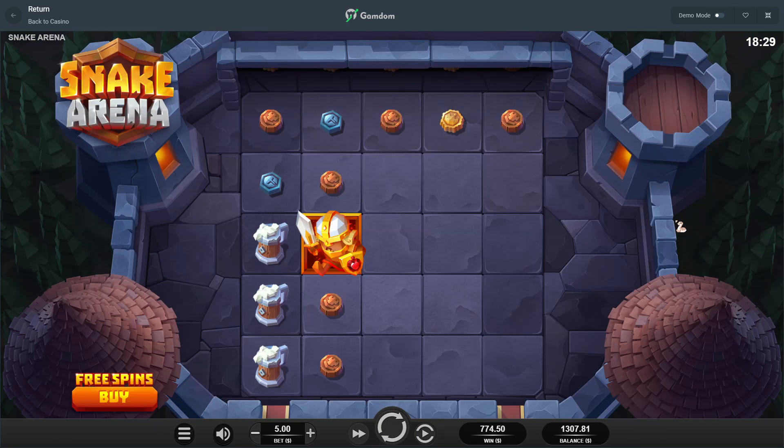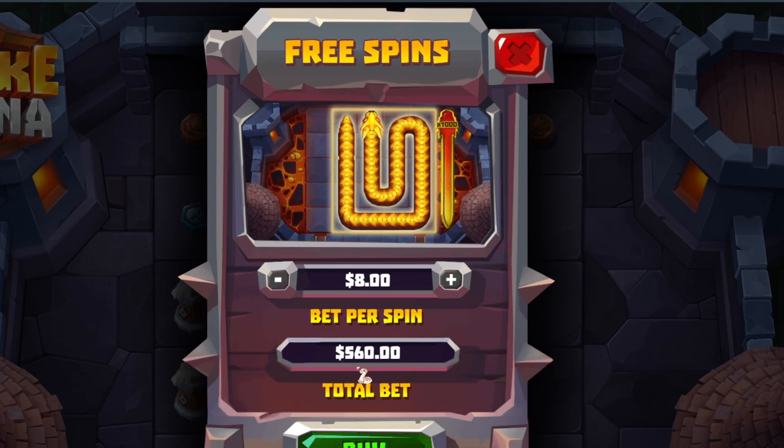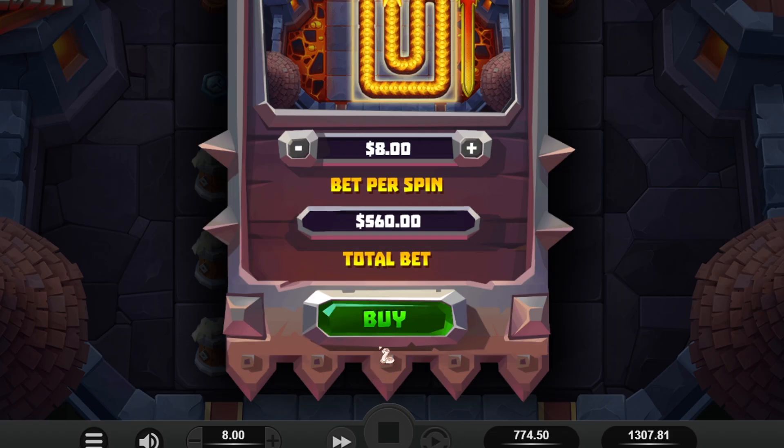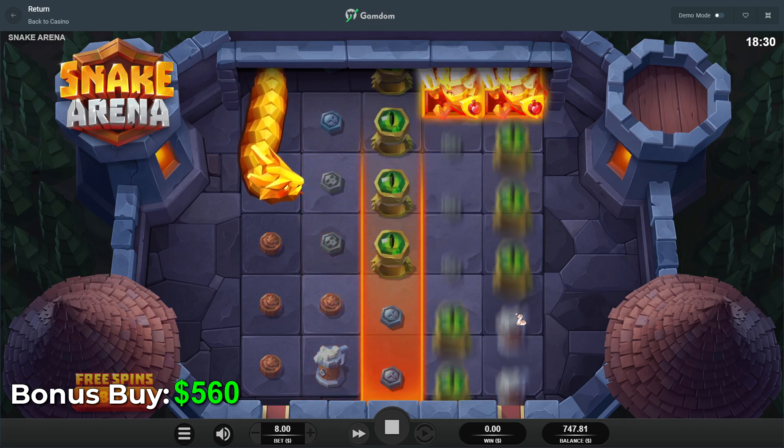Oh my God, making the hairs on my body stand up. That's looking sexy. We're already $300 in profit. But you know, I was going to say cash out — but that's not what we do here on the fan channel. We like to push the boundaries, we like to see what's really popping. $560 for one bonus buy. It's telling me I'm going to get 1,000x — you see that right there? It says 1,000x. $560. Let's rub the snake on it a little bit.